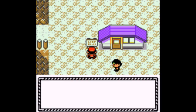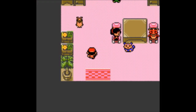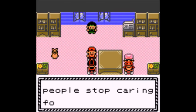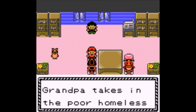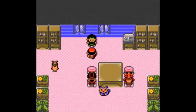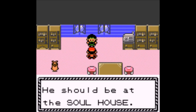In the Borderline tier, there's Iron Hands and Iron Leaves. Those are more Paradox Pokemon — the Paradox Volcarona ones. Right, right.